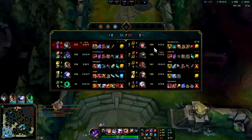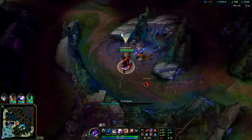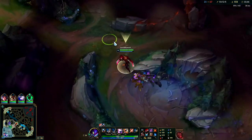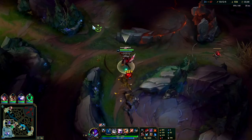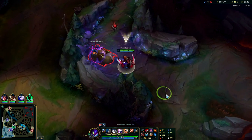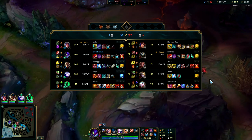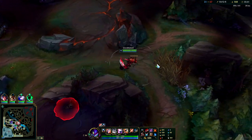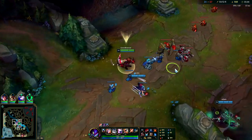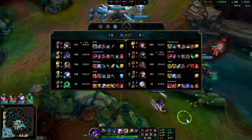Rengar is starting to build a CS lead on us since I can't farm my camps too much anymore. At the very least dragon soul is coming soon. Rengar doesn't even have a sweeper — he has the ward trinket, probably so he can jump out of bushes. They're just running away and not really willing to fight us. Ash is huge; if we can just peel for Ash we win. I think we should win real team fights — it just needs to happen away from dragon.